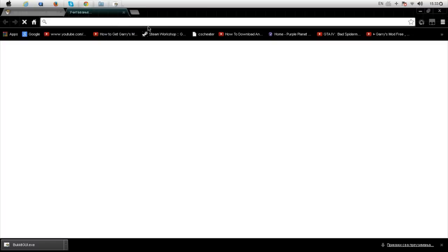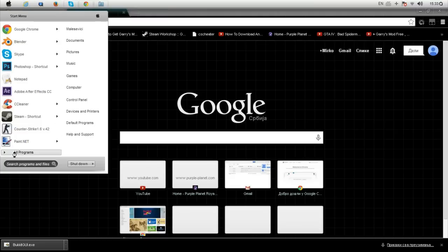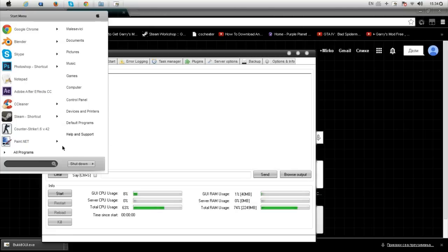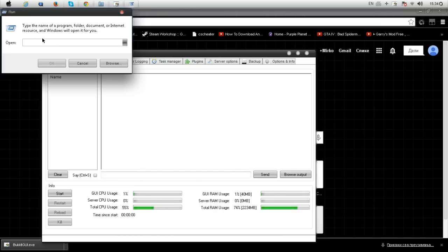I'm going to show you how to port forward to your IP address. In the command — if you're using Windows 7, go to the search bar, or if you don't have it you have a search bar or Run, and type in Run, and then in Run type in CMD.